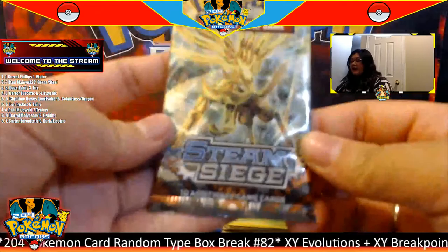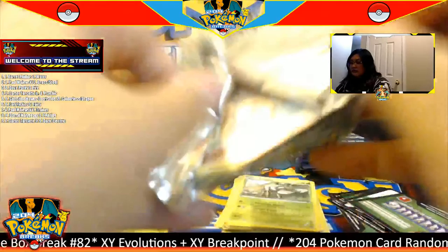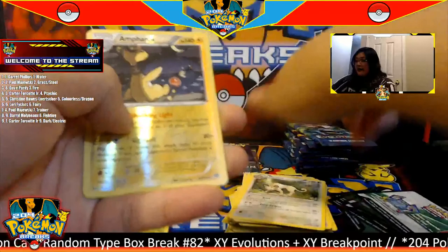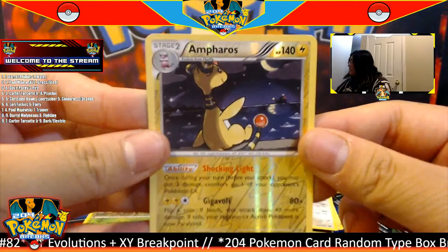Okay, last XY Breakpoint pack. One, two, three. Starting off with a Durant in our last XY Breakpoint pack, we have a reverse Durant going to the grass type, and for the rare we have a Feraligatr going to the steel type.